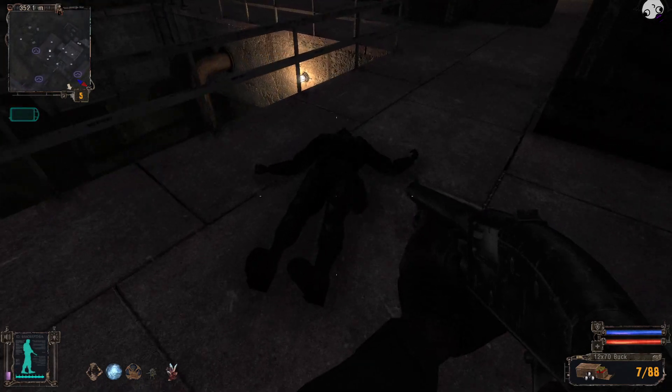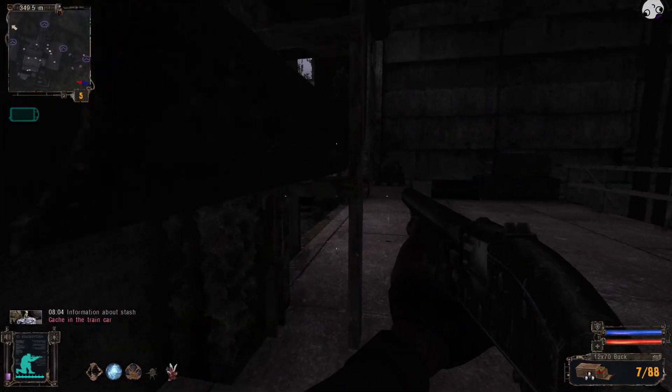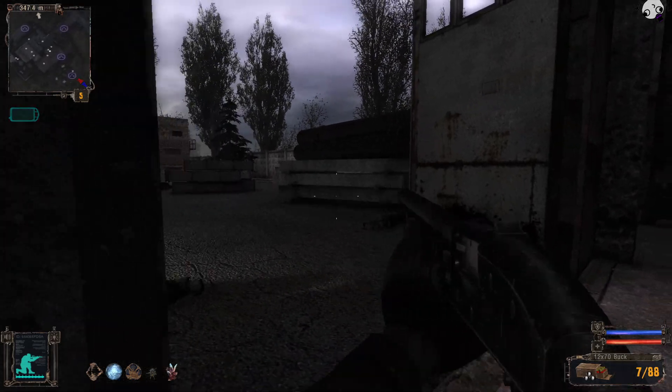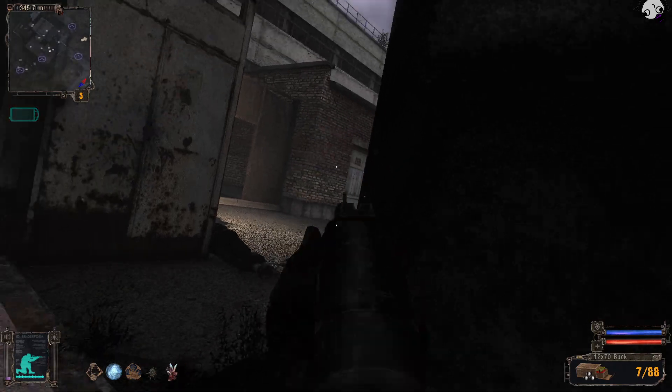Is there someone else behind me? Fuck. Die, die, die. He's dead. I gotta heal. Was that someone else? Shotgun. No one else that way. Quicksave. Low crouch — nobody. There's still five enemies here. There's a guy right there. I'm going to move this way — if he comes around, I can just shotgun him right here. Yes! Die, die, die, die. Yes.